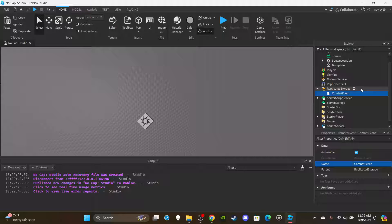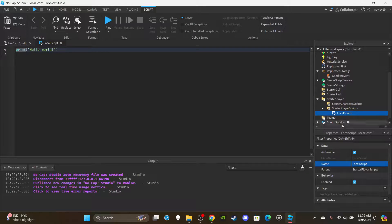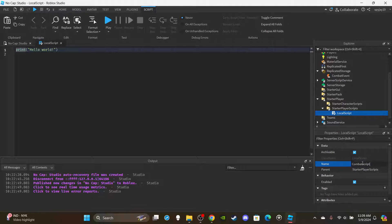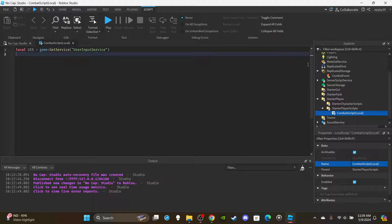I'm going to make some modifications to add the kill tracking. Once you've added your combat RemoteEvent, open up StarterPlayer, insert a LocalScript into StarterPlayerScripts, and rename it 'CombatScript (local)'. Delete the default print, then declare: `local UIS = game:GetService('UserInputService')`, `local combatEvent = game.ReplicatedStorage:WaitForChild('CombatEvent')`, and `local attackNumber = 1`.